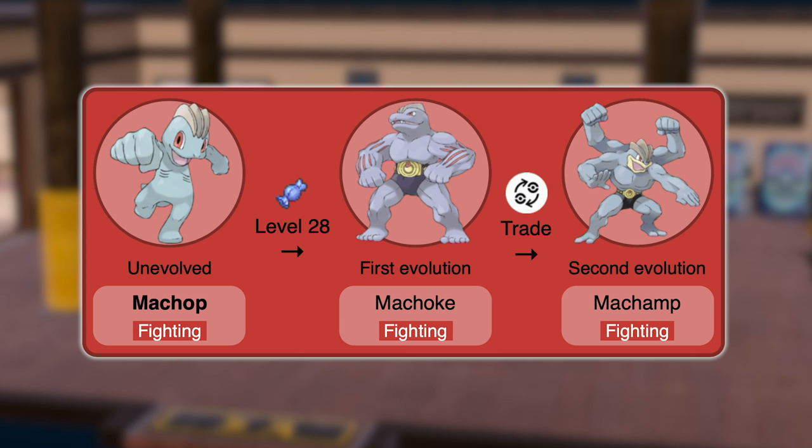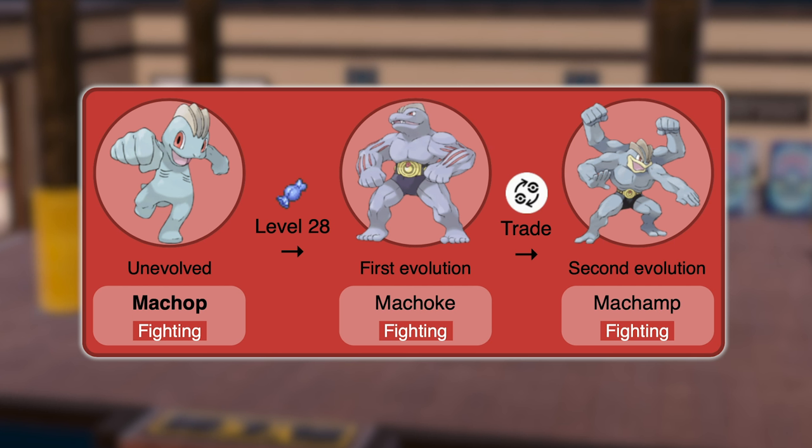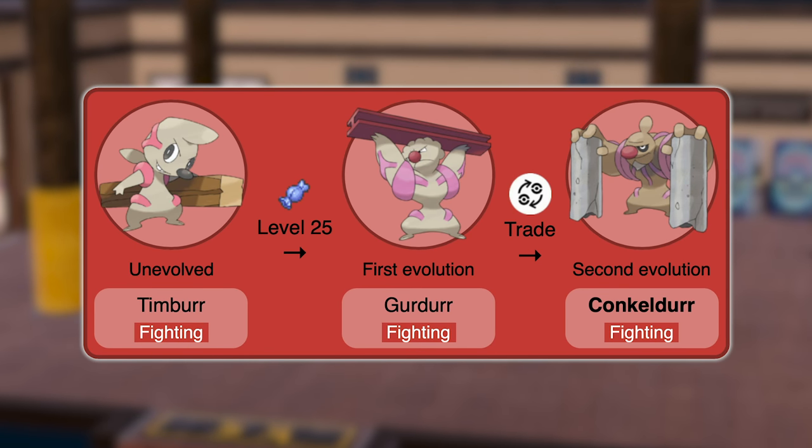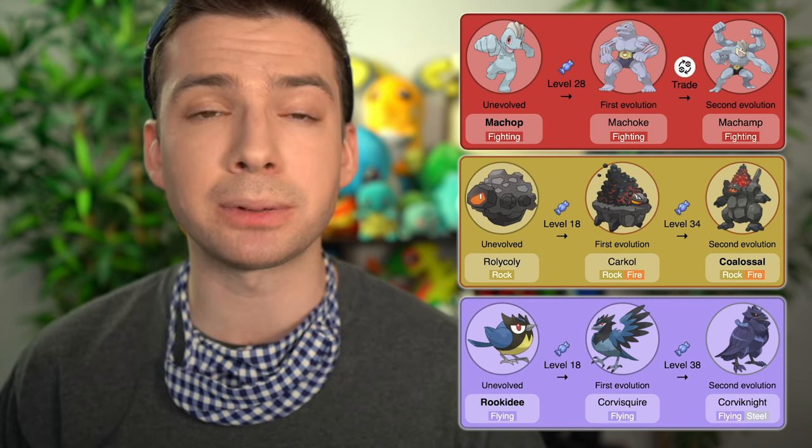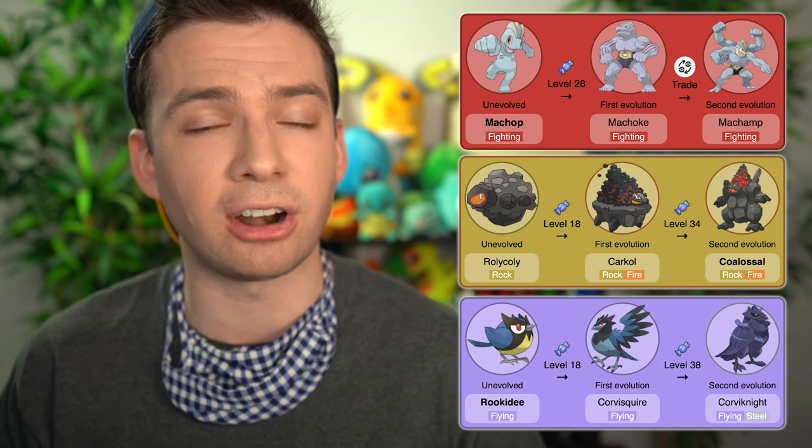For Fighting type options, Machop, Machoke, and Machamp are a classic option with no secondary typing to muddle things up. The only other Fighting option is Timburr, Gurdurr, and Conkeldurr — the Pokemon intended to be the Unova version of the Machamp line. With all options laid out, the trio I'm going with is Machop, Rolycoly, and Rookidee, becoming Machamp, Coalossal, and Corviknight in their final forms.